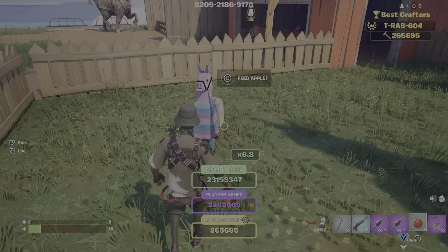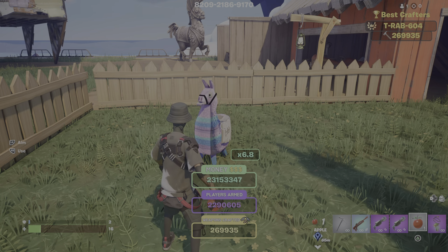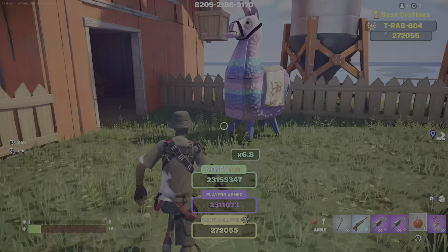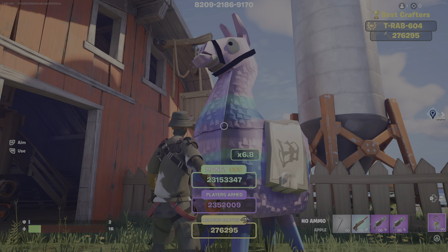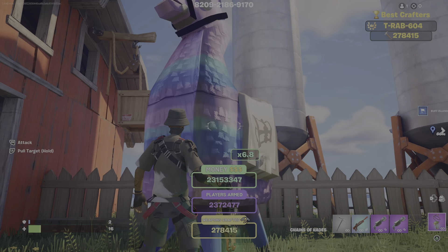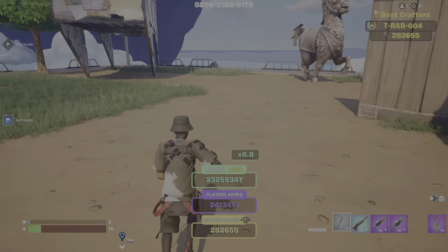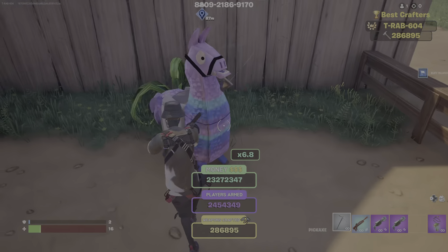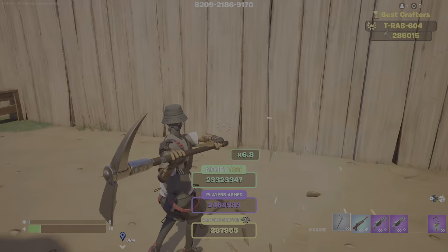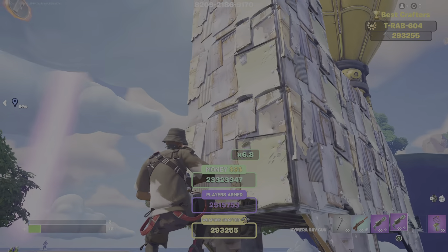For these guys you have to be holding your apple in your hand to feed them - you can't just feed them while you're holding something else. See how I've already put three apples in? If you put four in, he goes kaboom. That's what the llama looks like when it's done.